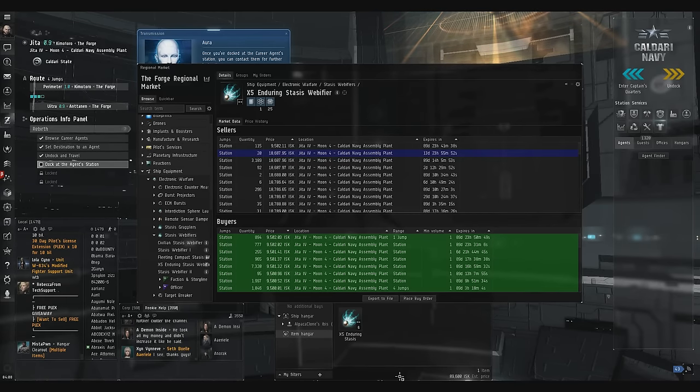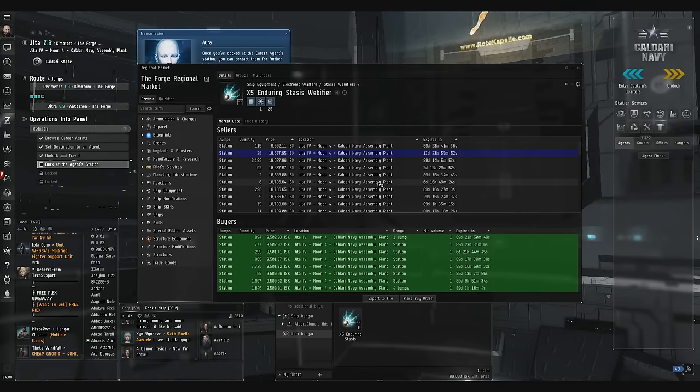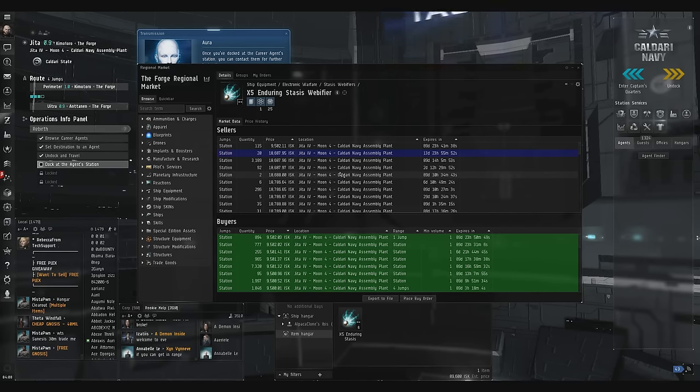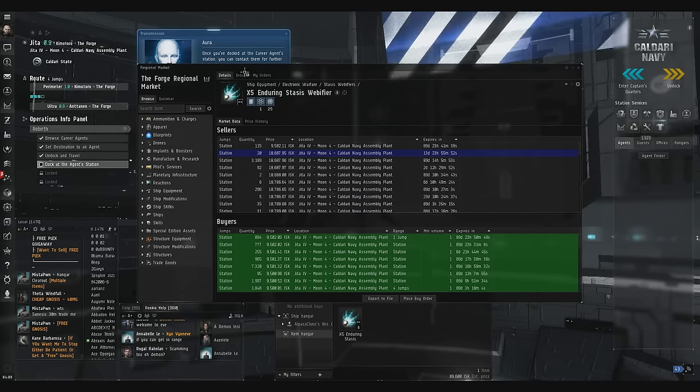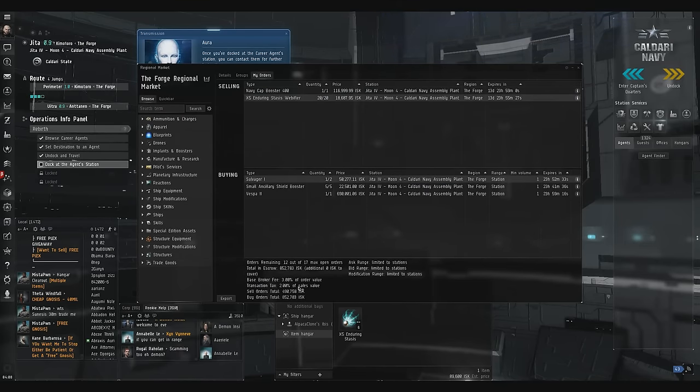But that's it for trading. I gave you some good tips — I told you the basics. Basics is you're just buying for cheap and selling for high. Buy low, sell high. Do it in as many trade hubs as you can: Jita, Amarr, Dodixie, Rens. Four accounts — it's free. You've got 17 orders per account. That's enough for you to make a pretty solid profit.